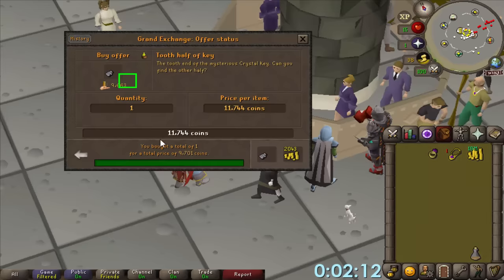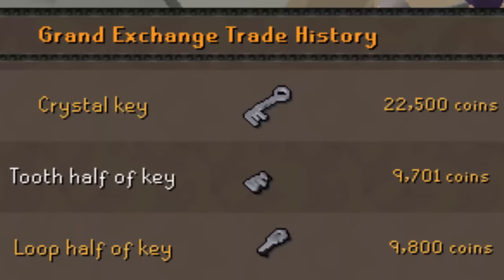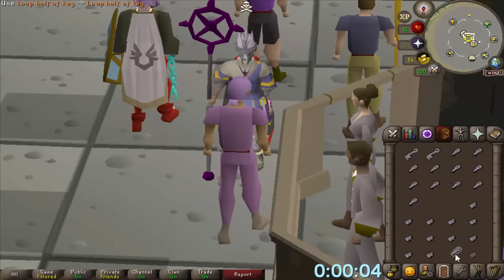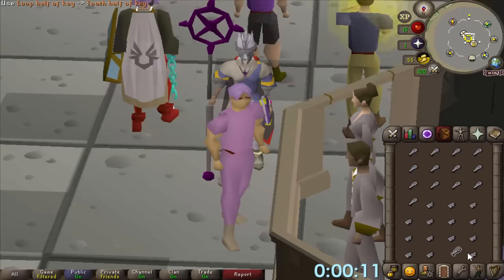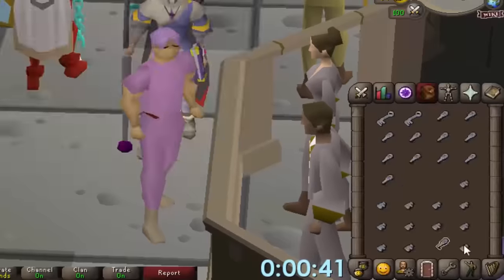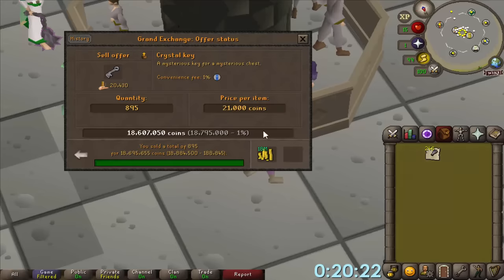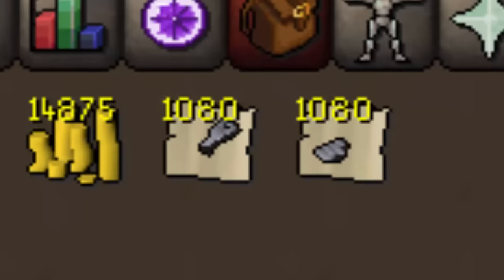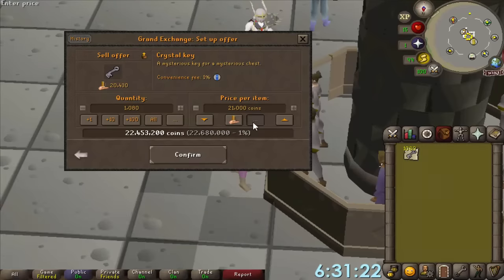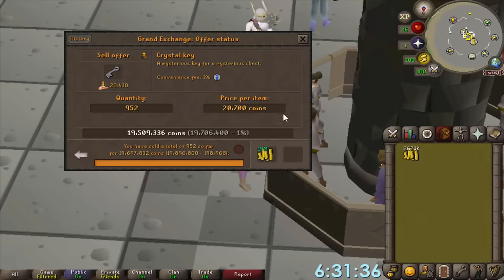Something else I'm going to retest real quick are crystal keys. 9.7k for a tooth half — that seems crazy good. Stick a loop and a tooth together and the margins are insane. We're going to be combining these, and it's about how fast you can click. This is why these methods are so good — they're kind of annoying to do. I didn't get the ratios quite right so I've got more loops at the moment, but they just sold for 21k each. This is such a big cash stack increaser. If I do all these keys, it should be around 1.5 mil profit. Not all of them sold — even going a bit lower, I'm still getting multiple mils per hour from doing this. We're up to 22 mil now.